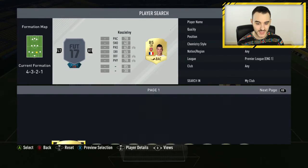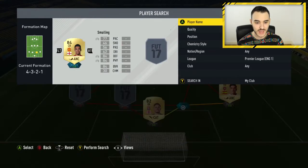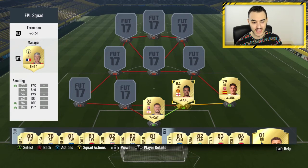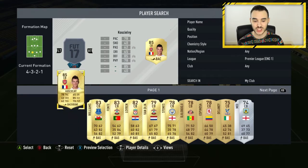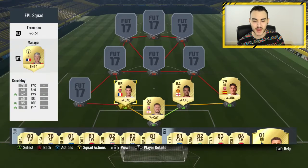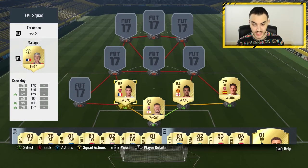At right center back we have Chris Smallin, 84 overall — 77 pace, 84 defending, and 84 physical. Having the Anchor chemistry style on him ups his pace, defending, and physical stats so much, making him a much better player. At left center back we have Koscielny — 85 overall, 78 pace, 85 defending, and 78 physical. This partnership is amazing; they link up so well together.